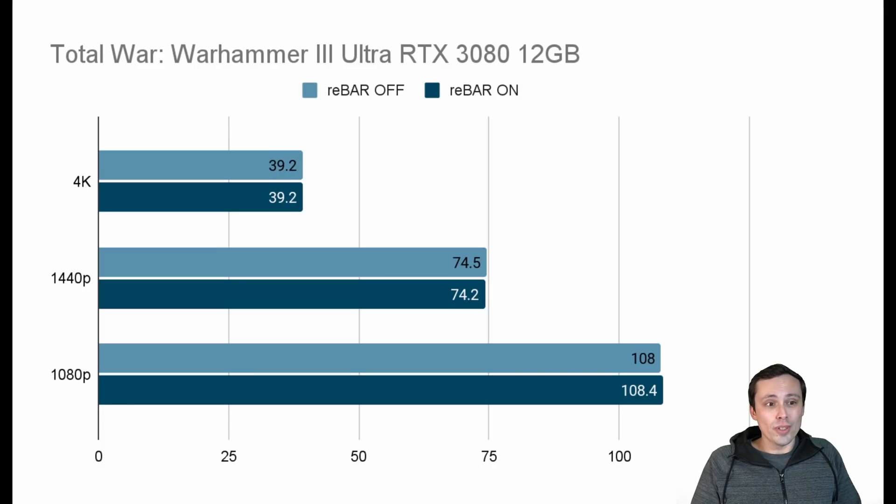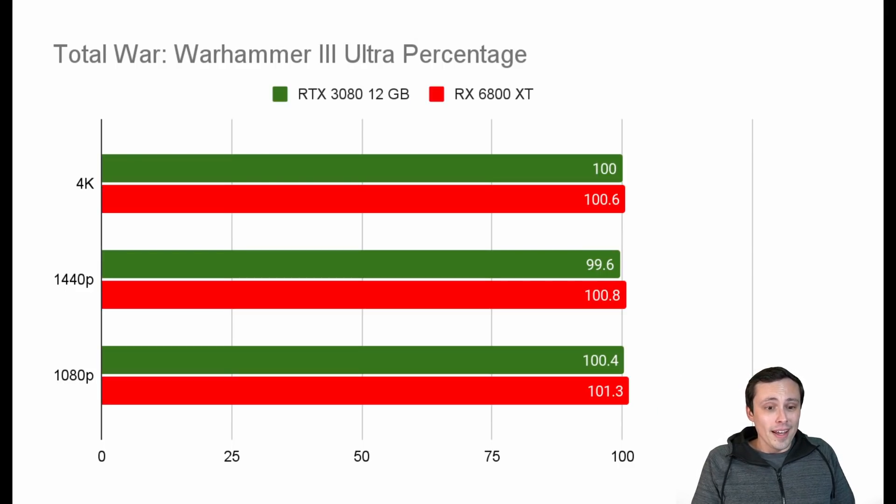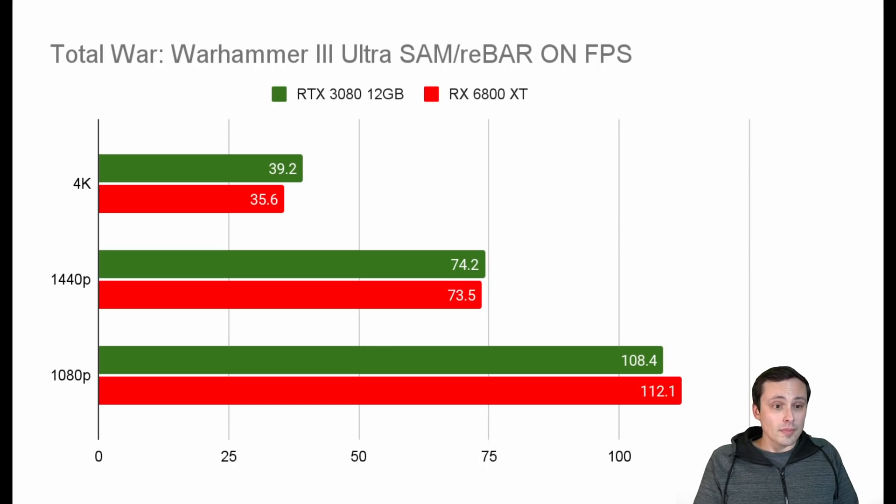Jumping into Total War Warhammer 3, which is not one of the official supported games, we basically see no difference. On the RX 6800 XT, which doesn't need an official game support list, we also basically see no difference. So this is a title representing the fact that some games just don't seem to care about resizable BAR or Smart Access Memory. In terms of who actually won, at 4K the NVIDIA GPU was definitely winning, although neither does very well at 4K Ultra — this game needs some serious optimization work. At 1440p and 1080p it was basically a tie, with AMD getting a slight edge at 1080p.